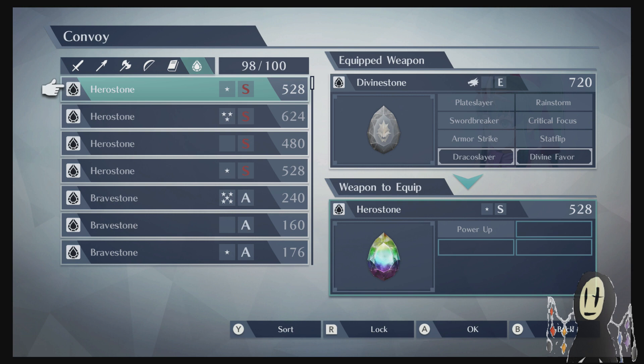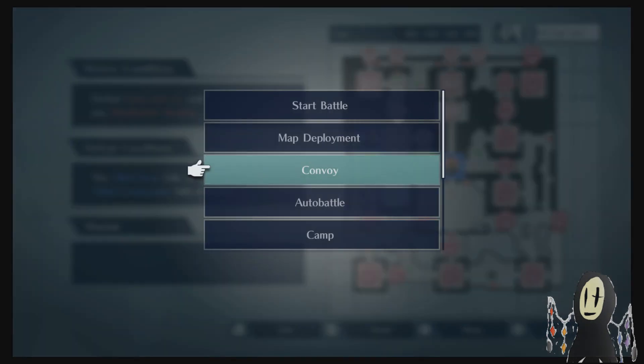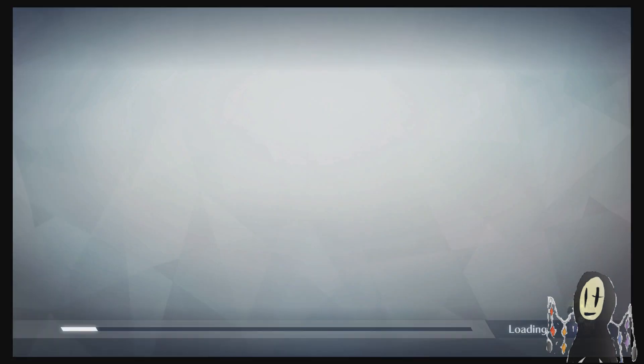The really funny thing about this Divine Stone is that because it does so much damage, you could actually get away with doing an entire map with Tiki without even going into Dragon Form. You could do some pretty respectable amounts of damage. Her AoE isn't anything special, and she will struggle a bit - you could just have the rest of your units clean up the map. But when it comes to fighting against Captains, she actually does really well due to the fact that she exists on the outside of the Combat Triangle.